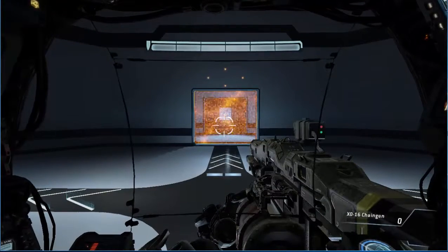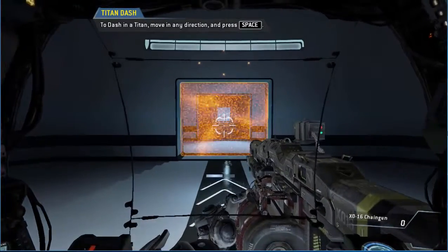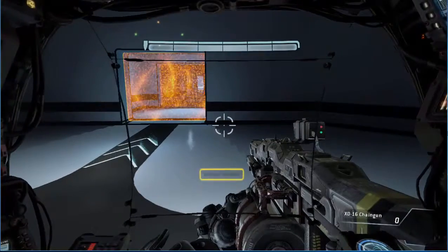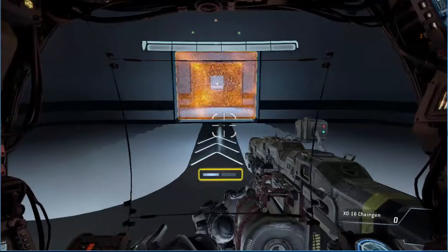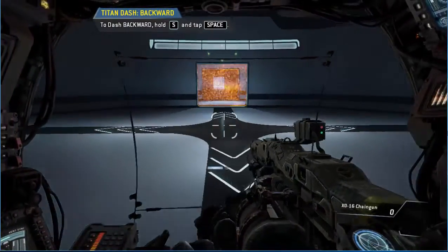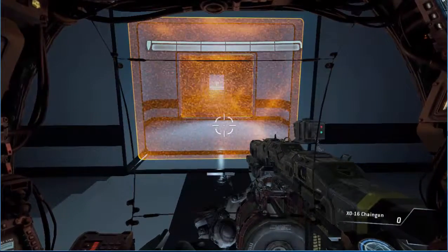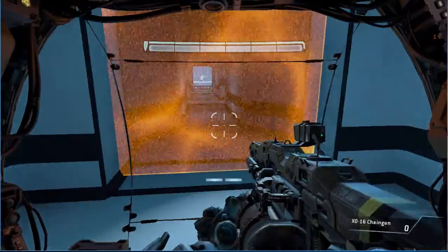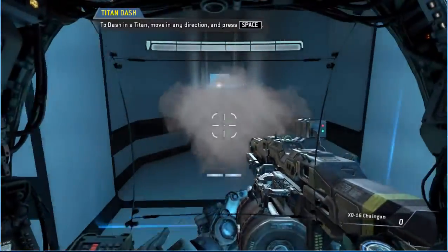"Titans can dash laterally to perform fast directional changes. To proceed, please dash in any direction you like. Dash to your right. The dash meter is located beneath the crosshair on the titan cockpit display. Each blue box represents one dash. Dash backwards. Dash forward." Good job. "Please proceed to the exit. Titans frequently dash to avoid threats in combat. Move down the hallway while avoiding the rockets."